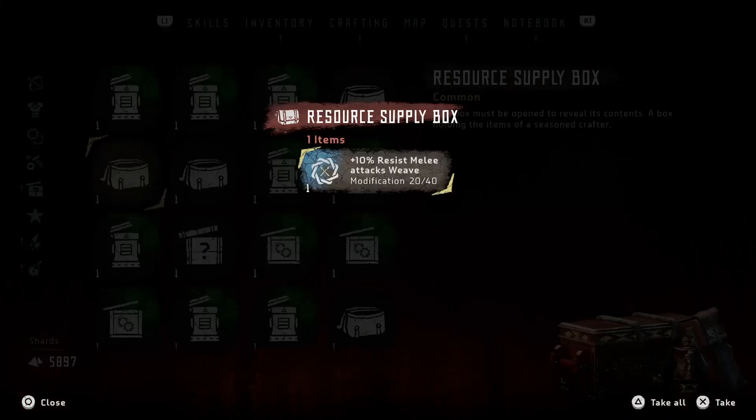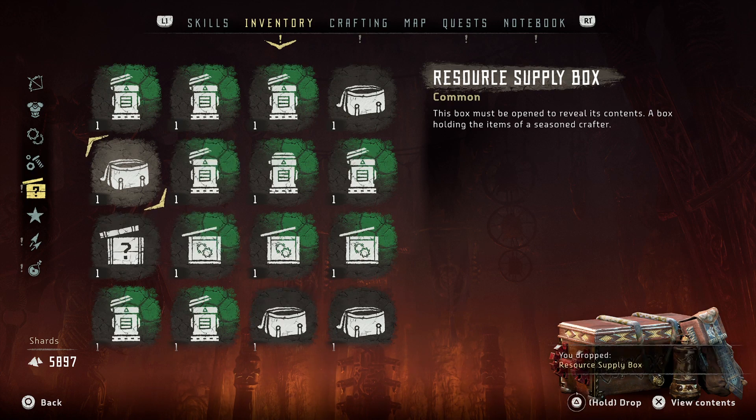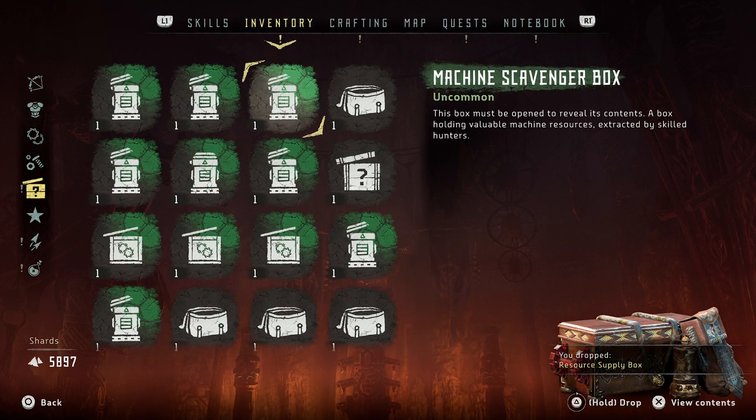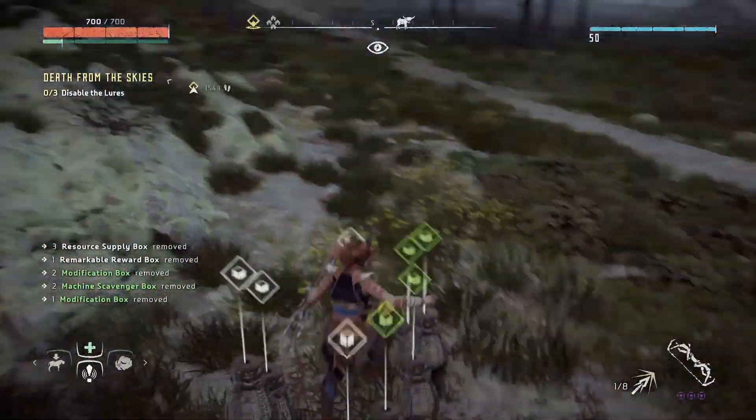Just like me, you probably got a ton of chests with useless modifications or maybe stones. Well, now you can drop them. As you see here, crappy green and blue modifications — hit triangle for a short time and they will drop on the ground and not sit in your inventory all the time.